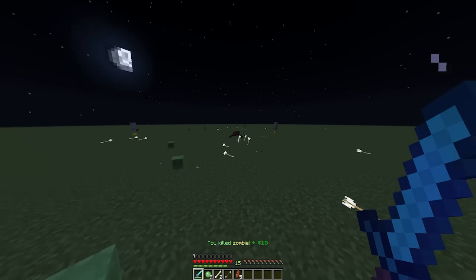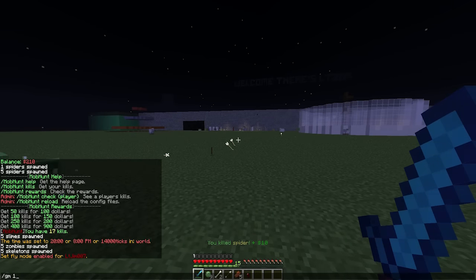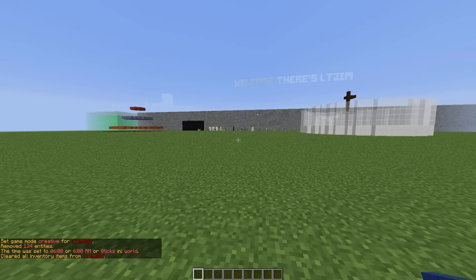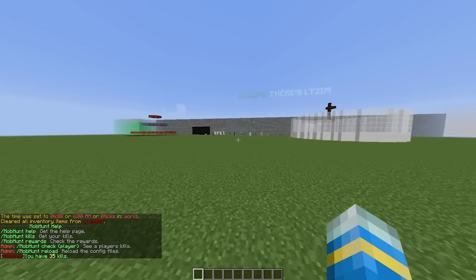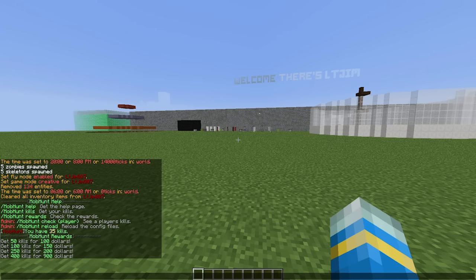Slimes are worth twenty dollars, zombies are fifteen, and spiders are ten. There are a few commands — let's do mob hunt help and that will show us the commands. There's the kills command which shows you how many mob kills you have, and the rewards command. Once you get to 50 kills you will get a hundred dollars, and a hundred kills will get you a hundred and fifty dollars, which you can change.